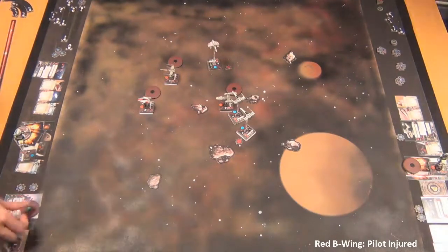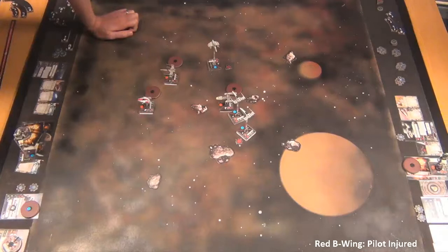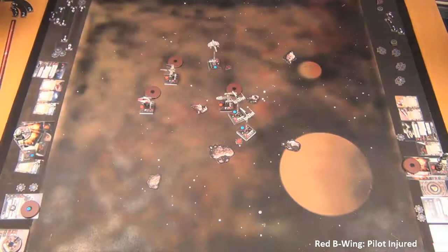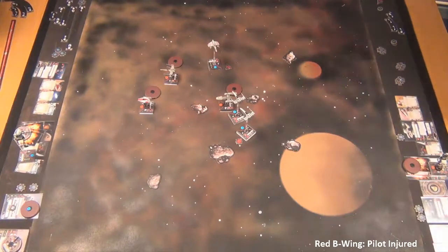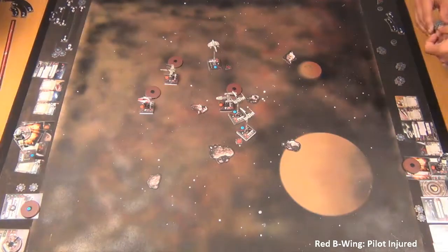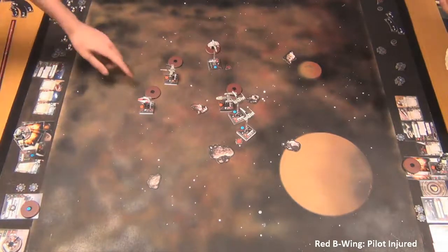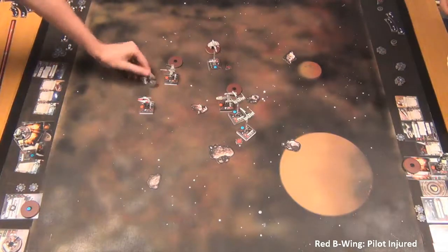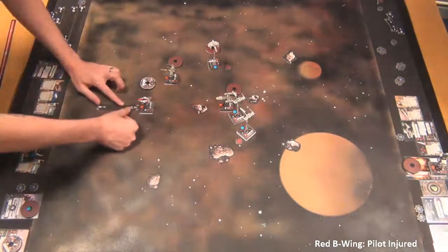That E-Wing is still stressed — stressed for about three turns now, basically since the start of the skirmish. He got stressed with the two bank but then pushed the limit to take both actions, which got him in range of the B-Wing that then went down. You never want to be in a position where he's not pointing at someone because his ability is that good.